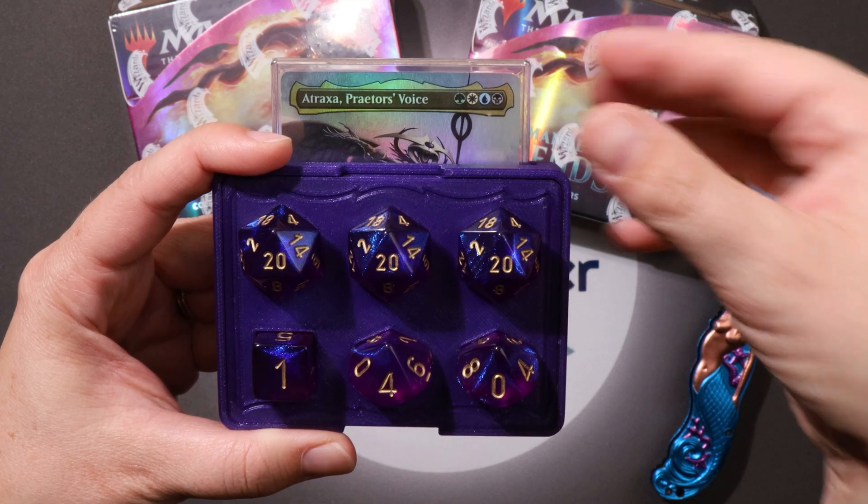We're gonna mix it up — two tones, blue! Start off with the purple, bam — blue in your face. Slips right into that command slot. Plenty of room in there because it'll fit your commander even if it's in a top loader or a snap pack — snap fit. Yep, that's what I said.